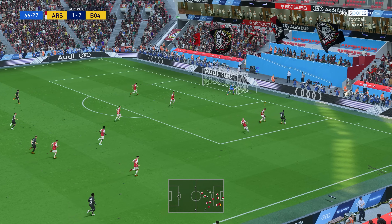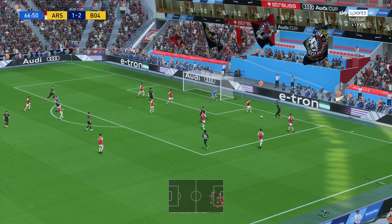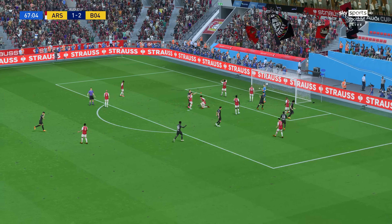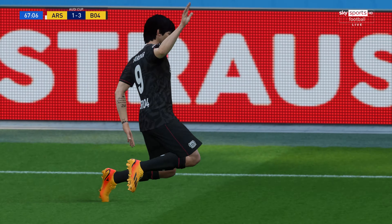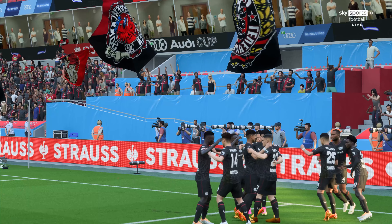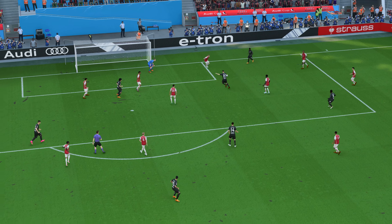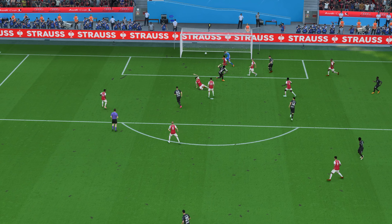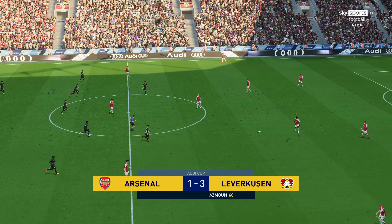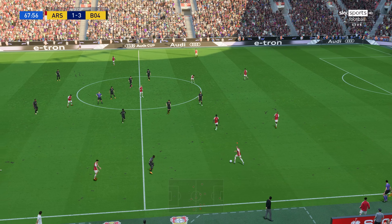We're now being caught by Leverkusen on the counter. Gabriel's going to have a job here against Diaby — Diaby's beating him easily. That chance there should be the third and it is. Gabriel again — he certainly looks like the weak link at the back. He got skinned down the line and it was an easy goal for Leverkusen in the end. After a really positive first half, it's been a calamitous second half.